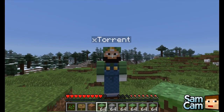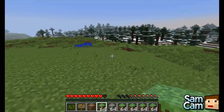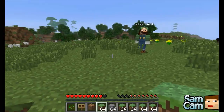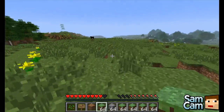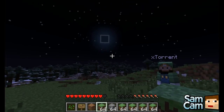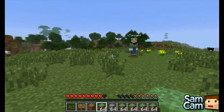The next command is Time Day, which will set the world to 6am. As you can see here. You can also do Time Night — the sun is replaced with the moon and vice versa.